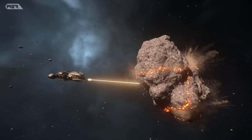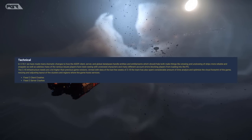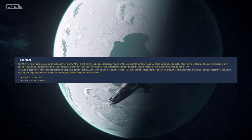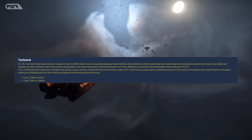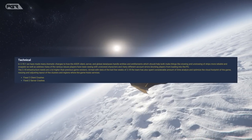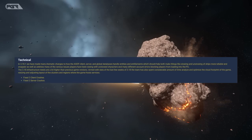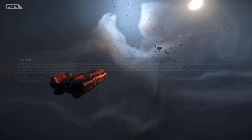Regarding technical updates, in 3.18.1 they have made dramatic changes to how the ASOP client, server, and global databases handle entities and entitlements. This will make things like stowing and unstowing ships more reliable and snappier, and address various issues with unstowing characters and account errors blocking players from loading into the PU. The 3.18 infrastructure needs are higher than previous versions, and armed with data from the last few weeks, the team has spent considerable time analyzing and optimizing the cloud footprint, resizing and adjusting cluster and region layouts. Additionally, there are two client crash fixes and two server crash fixes.